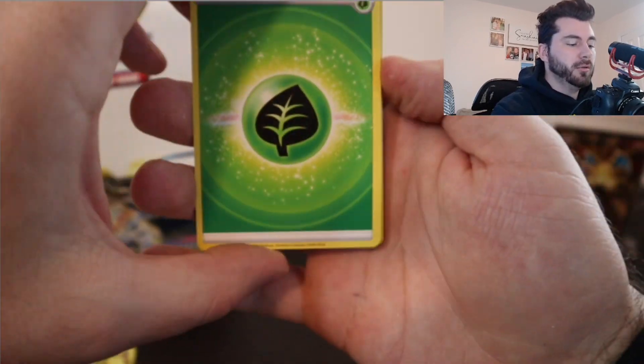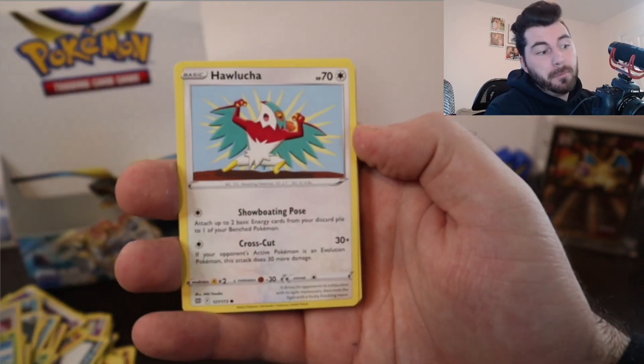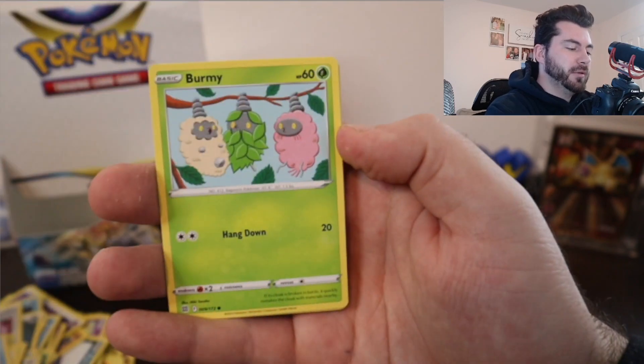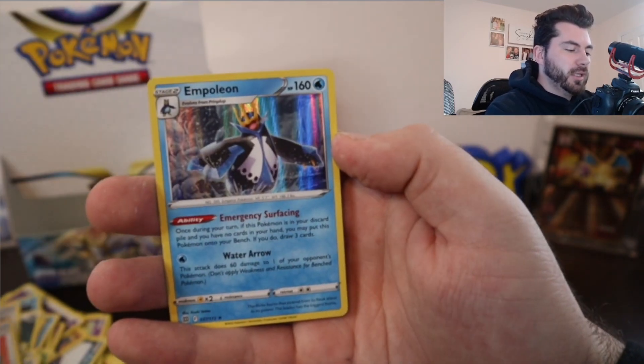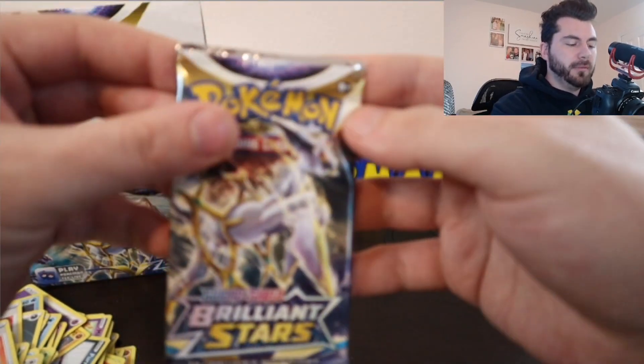Let's go with Leaf Energy. Okay, calling it for these last couple packs — if we get three in a row, that'll be something. Magmar looking nice. Staryu. Fermi. Choice Belt. And an Empoleon holographic. But not what we're looking for.